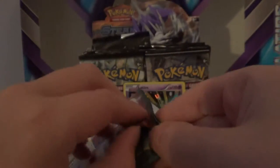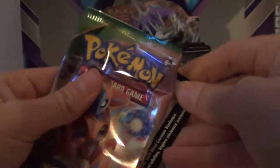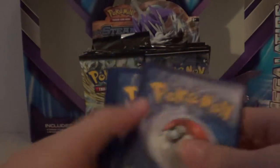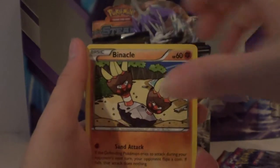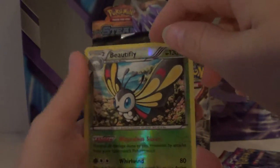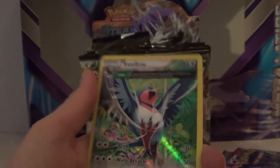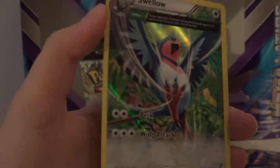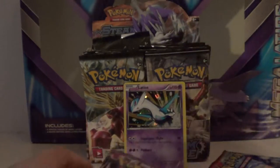Second Roaring Skies pack. Hopefully we can get something from Primal Clash. We have a Rayquaza Spirit Link, Ultra, Tranquill, Venipede, Kecleon, Vibrava, Whimsicott, Pikachu, Voltorb, Holo Beautifly, and a rare — it's a Holo Half Full Art Swirlix. It's called a Holo Half Full Art. Looks nice. And it has an ancient trait.